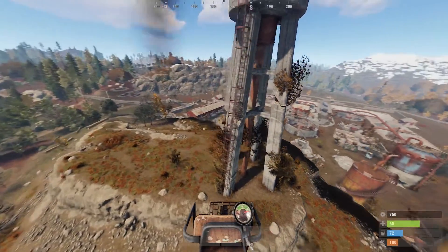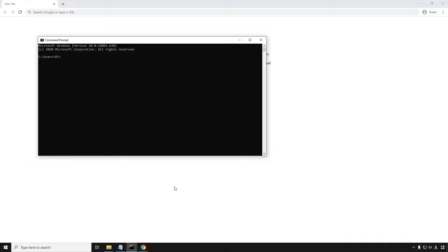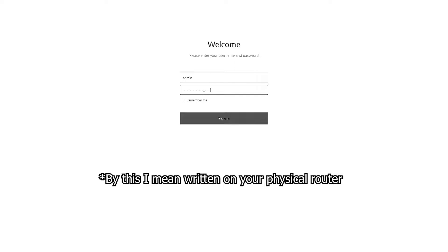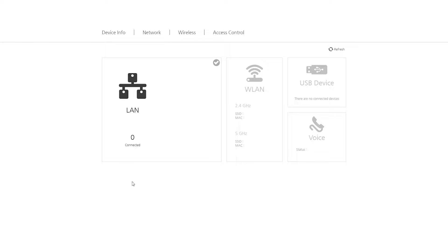Now that you have everything you need to start your server, before actually starting it, you need to port forward it. For this, open a command prompt and type in ipconfig. Copy the default gateway IP and paste it into your web browser. Next, login to your router. If you don't know your router's username and password, you might be able to find it written on the router, or if you can't find it there, you can check the link in the description for a list of default passwords for a lot of routers.